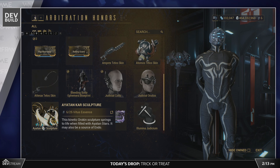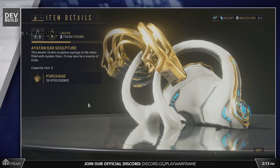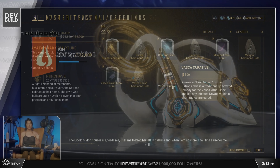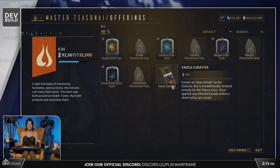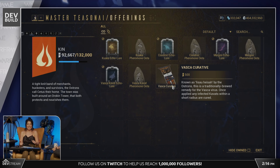Nightwave Intermission Part Two starts from Monday. The vampire Kavat is called the Vasca Kavat, and the Vasca Kavat Echo Lure and Vasca Curative are apparently items needed to eventually tame or gain one of these vampire Kavats coming with the mainline update.